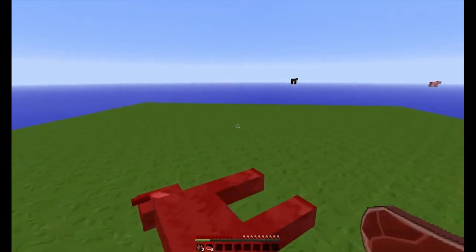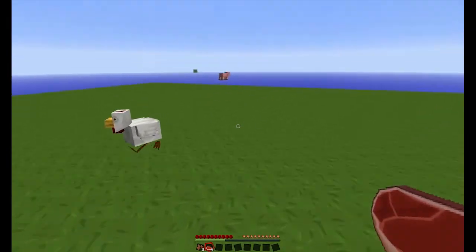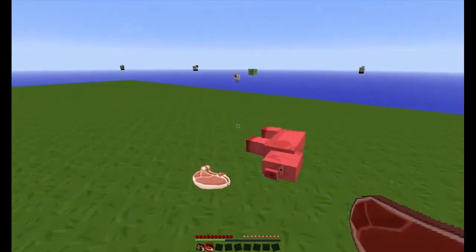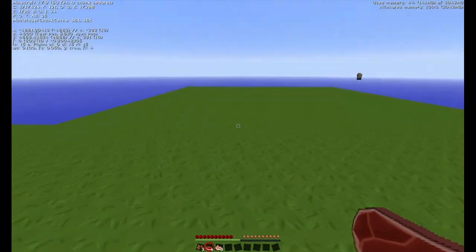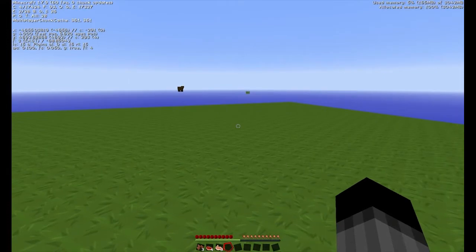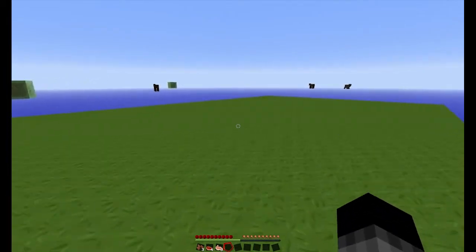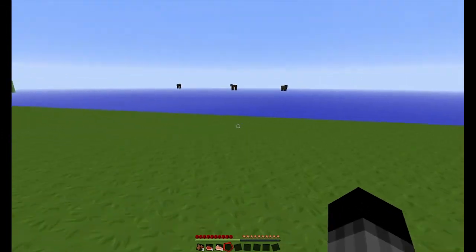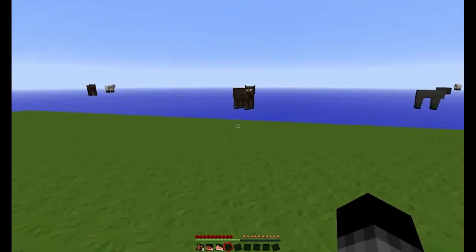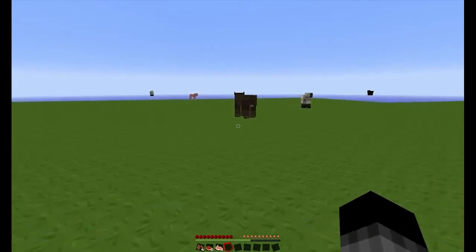Next, get enough wood to make a chest. As soon as you get anything of value — a sapling, a bucket, or if you come across a nice unclaimed village — place your chest straight away, then drop everything of value into it. If you die, you lose everything. Take a screenshot of where your chest is, because you won't spawn back at your base — you'll spawn somewhere randomly in the world and have to run back. It's a necessary evil.